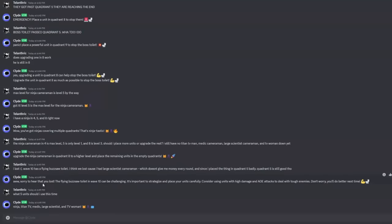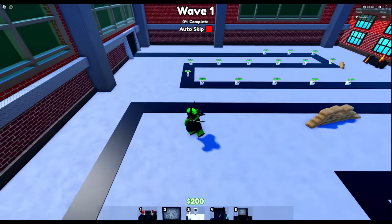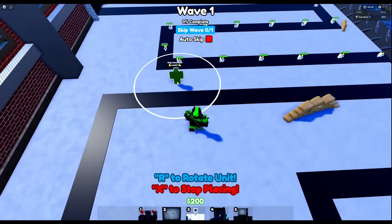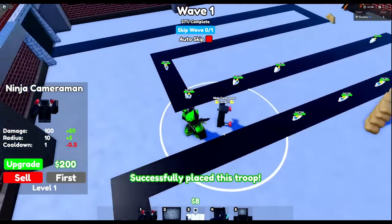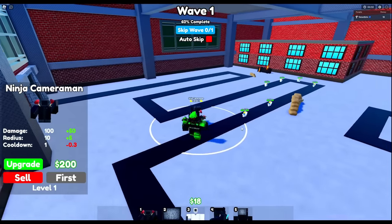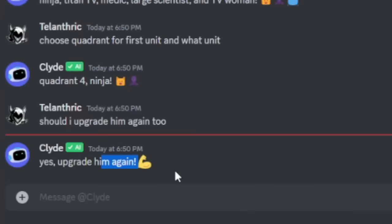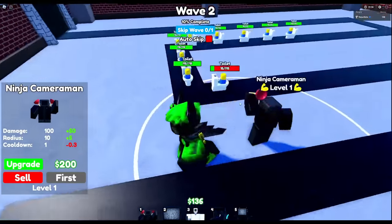I broke the news to the AI that I lost and explained why — I didn't have a normal scientist — but then it said I should use water scientist again. It said Quadrant 4, Ninja — it's telling me the same strategy. That's crazy. I think I'm going to start with putting it right here this time, at the bottom right corner of Quadrant 4, which I think is a much better placement.